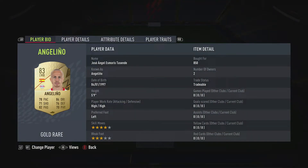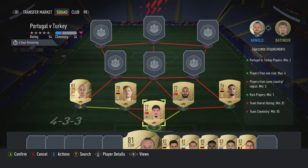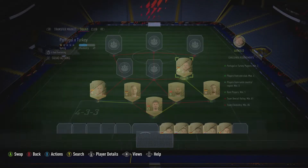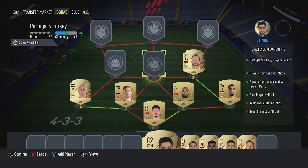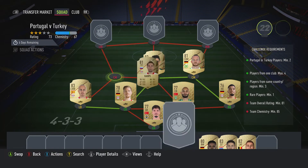The left back is Angelino — paid $850 for him, plays for Leipzig in the Bundesliga, and he's Spanish. The centre mid on the right is CDM — it's Maximilian Arnold, bought for $800, plays for Wolfsburg in the Bundesliga, and he's German. The centre mid in the middle is CAM — it's Lars Stindl, bought for $750, plays for Mourke back in the Bundesliga, and he's German.